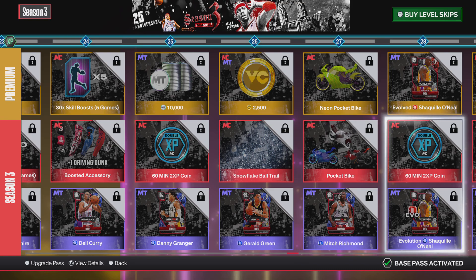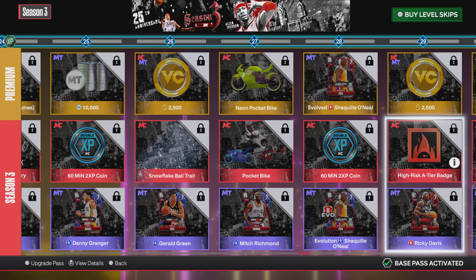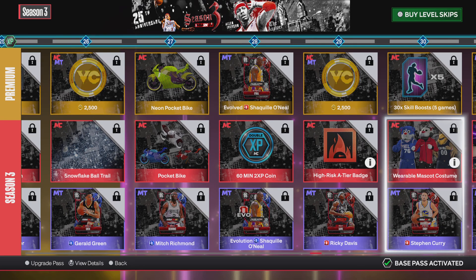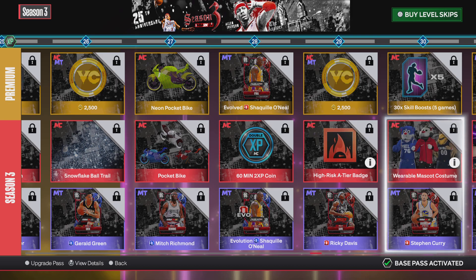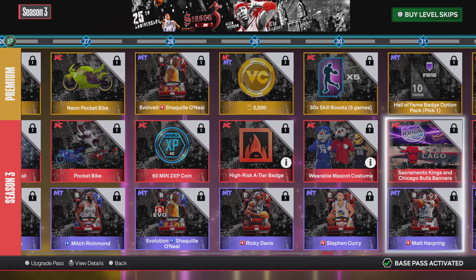Level 28, you earn more coins and a Shaq card — not bad. Level 29, you earn more VC and a High-Risk A2 badge. Level 30, premium pass gets 30 times skill boost, and regular pass gets a Mascot — you can choose between the Sixers, Rockets, or Pelicans. There's also a Steph Curry MyTeam card.